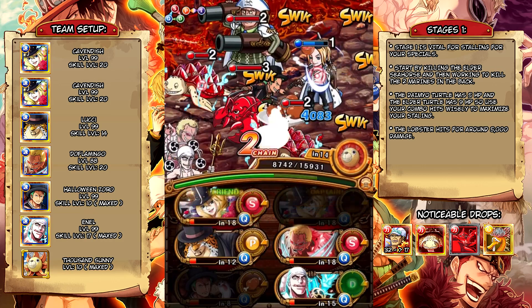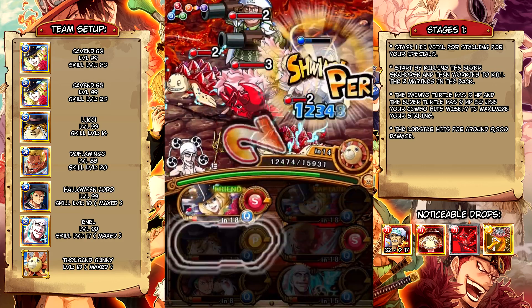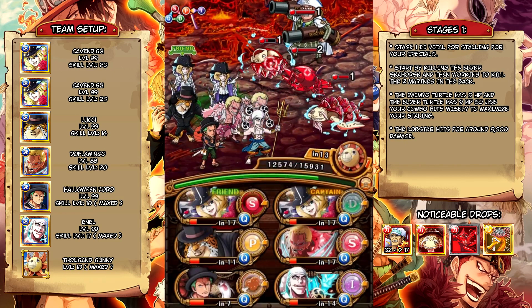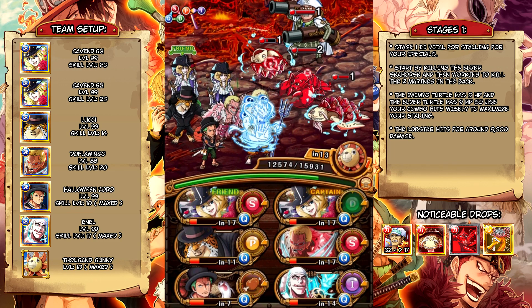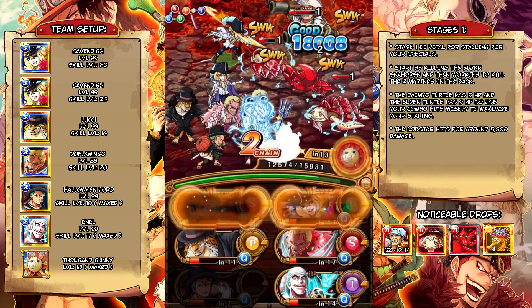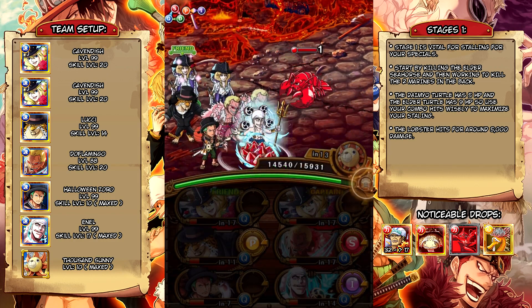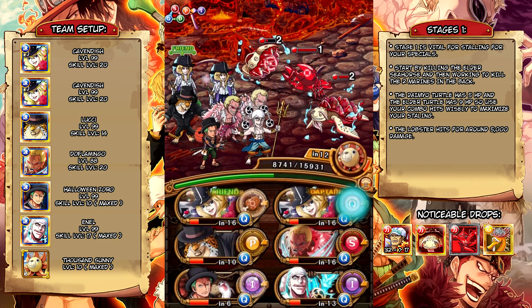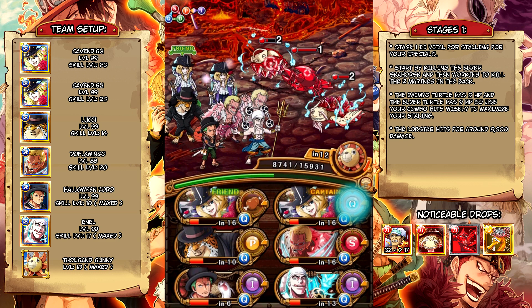On stage one, if you get any meat orbs it is strongly advised to go ahead and take them, even if you're using an HP-dependent captain like Croc — you'd still want to do it, just because you need to stall for turns. You could do this without getting a single meat orb, but obviously the more meat orbs you get the more turns you can stall here, and these turtles don't have a ton of HP so just be careful with that.